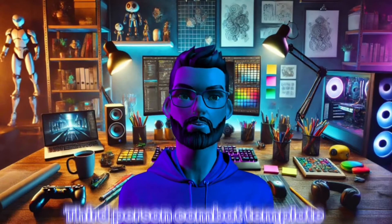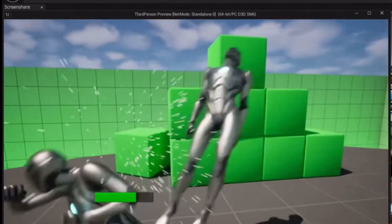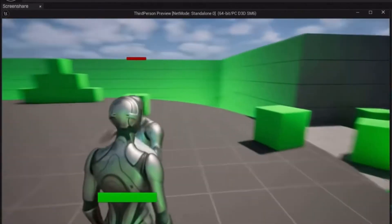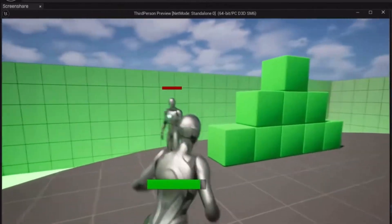Template number eight: the third-person combat template. This one's spicy — combos, animation blending, and a lock-on system. It's essentially a Souls-like base. It's clear they want folks to build real combat games now.